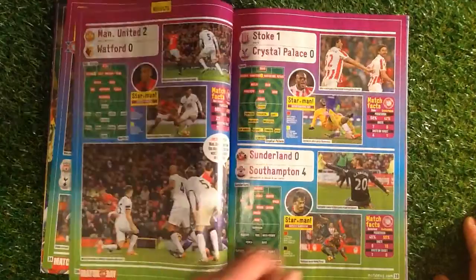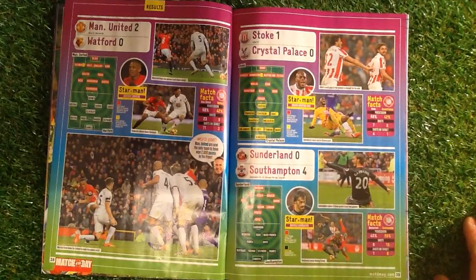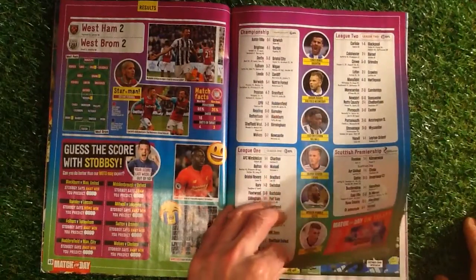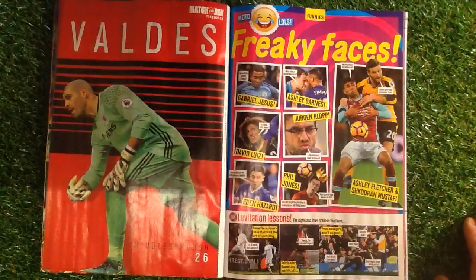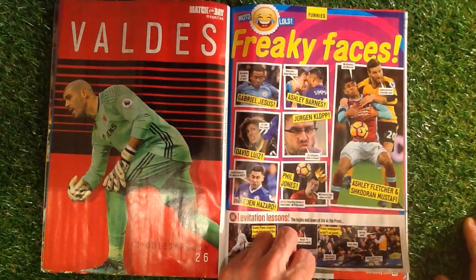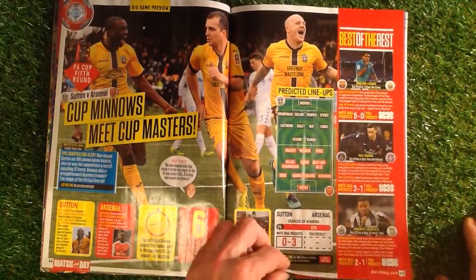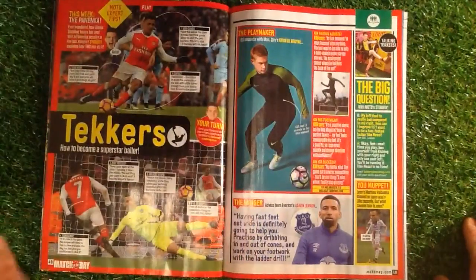And then we've got some results over the weekend — there wasn't really too much of a shock there. You can see Gabbardini celebrating after a 4-0 win over Sunderland. And we've got Valdez, Middlesbrough goalkeeper, freaky faces. We've got minnows meet the masters — Sutton versus Arsenal, could be an interesting game. And then we've got Suarez.